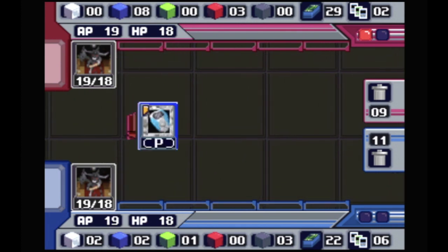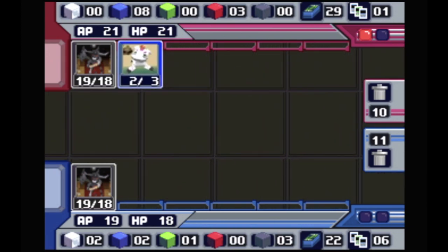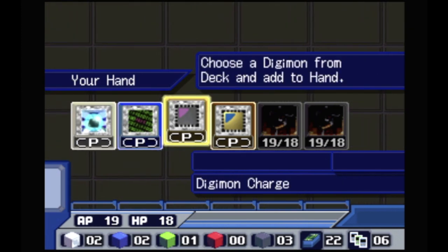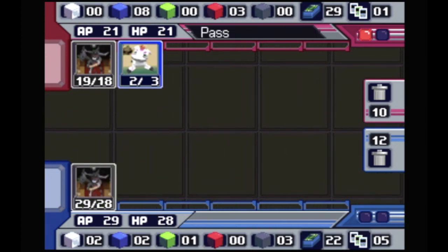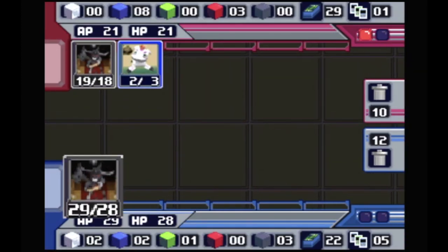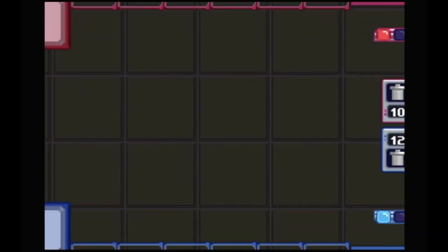Bring out golden one. If I'm not mistaken that last card is a freeze bug — so if I do this I win, because... oh no, he lets it go through. What's he got? Nothing. All right, interesting — maybe he didn't have a freeze bug after all.